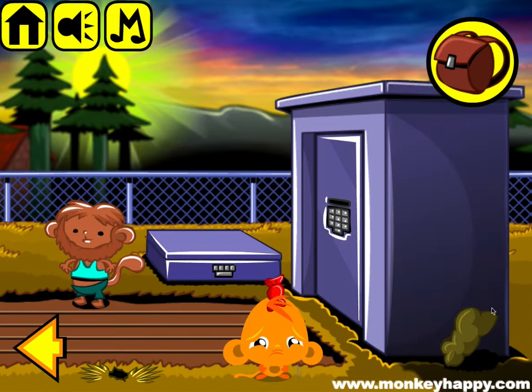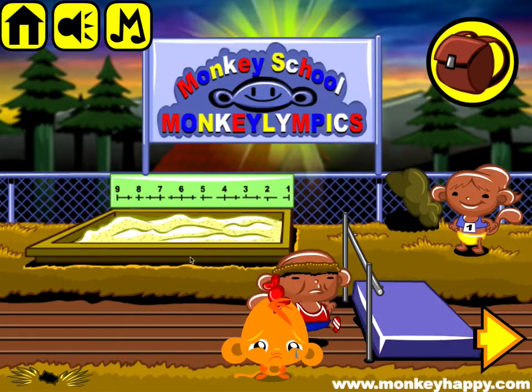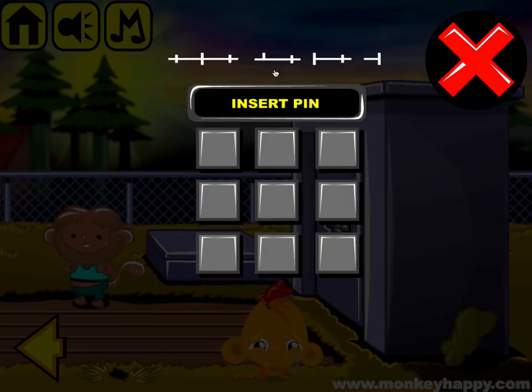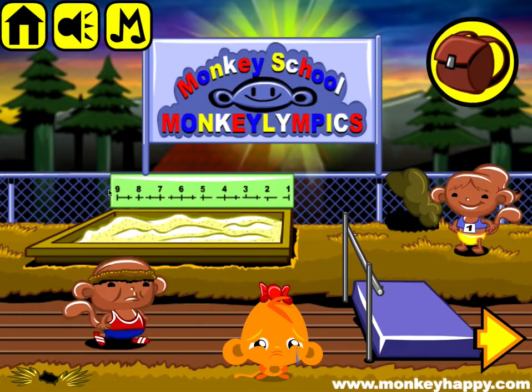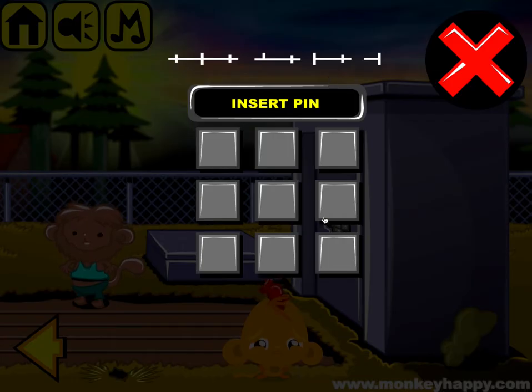Now open up this pin here. If you look at the symbols up here, they're shown here. This is six, the second one is three, then it's nine, one. So the code is six, three, nine, one.